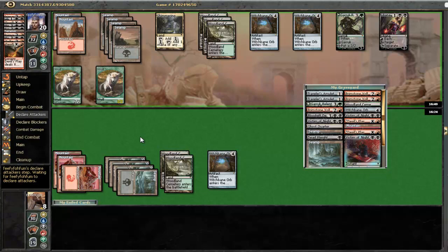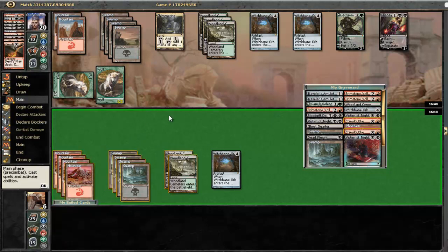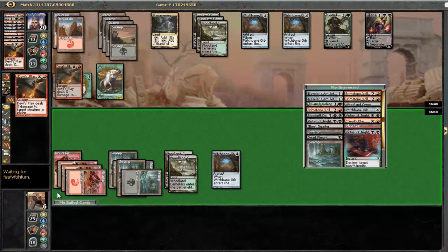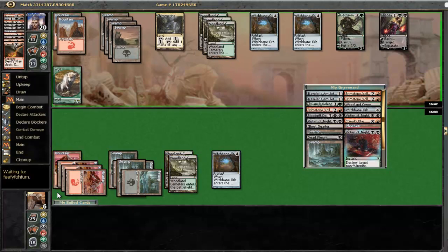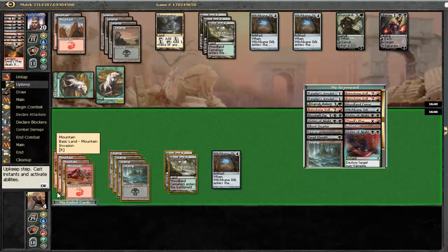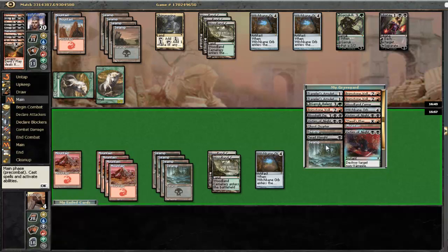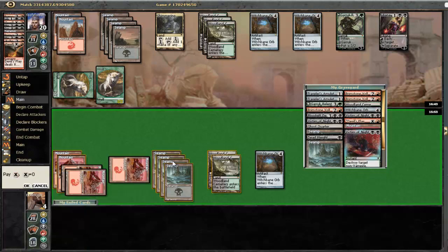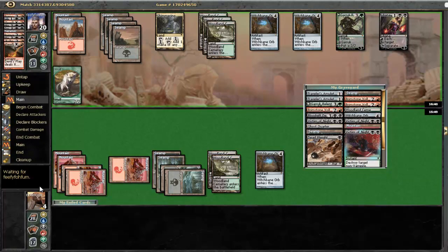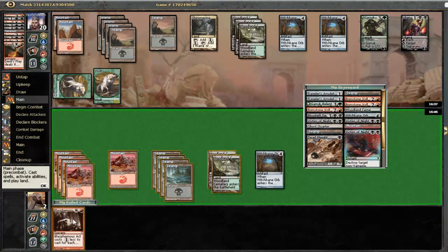I really need to draw into something here to stop his beats. At this point we will just have to start shooting his Wolves. But I think it's very likely that I'm going to lose this game. Down to 4. I'm not a big fan of that. Let's play a Mountain. Let's flash back a Devil's Play here. We're trying - there's lots of stuff that keeps us alive here. The best of which is Sever the Bloodline, but this works too. So let's play it.